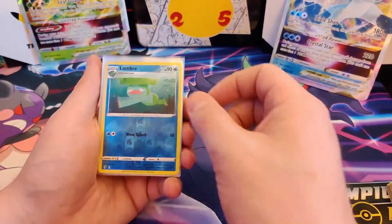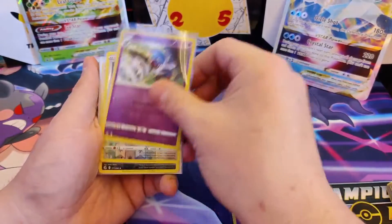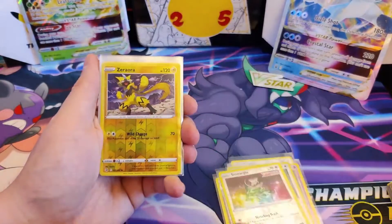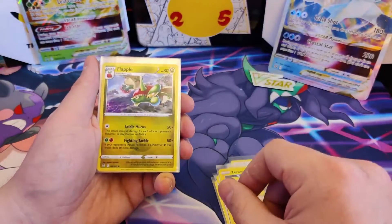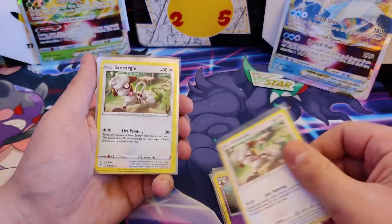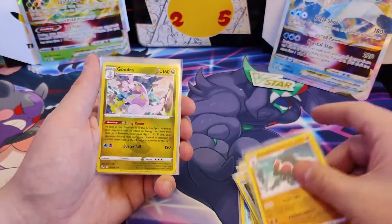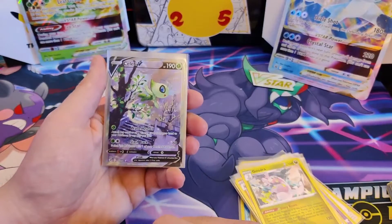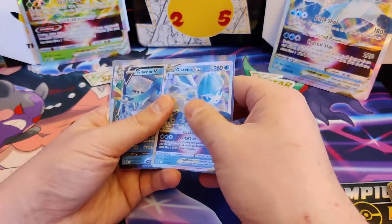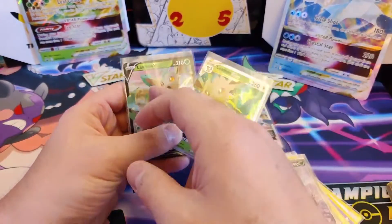Alright, recap time! For the reverse hollows we've got: a Leafeon, Swablu, Flapbebe, Swoobet, Bunnelby, Zerraora - lots of Zerraoras! And on the rare slot we've got: a Flapple, Gourgeist, two Smeagols, a Glaring Kursola, Claydol, and a Celebi V Alt Art! Very nice! Bit of a dud box for the Glaceon, but we got the Celebi V from the Leafeon box with the Leafeon V and V-Star.